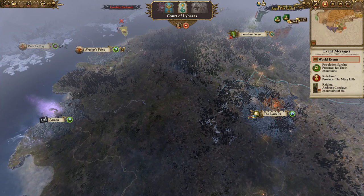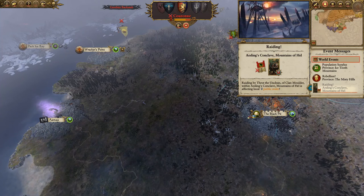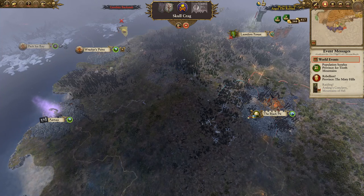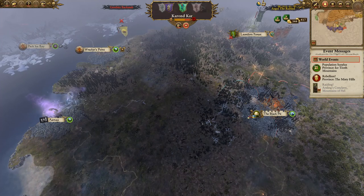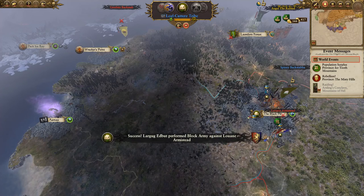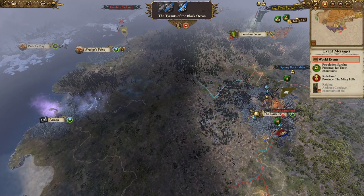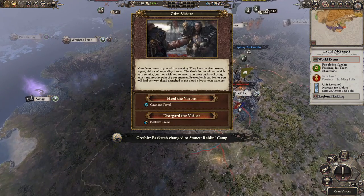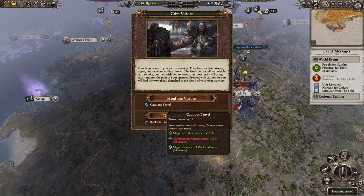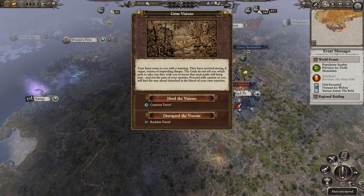There's a Greenskin Rebel Army. And that damn rat is still raiding our thing. What the hell — there's a Bretonnian army in the field. Our seers come to us with a warning: they have received strong, if vague, visions of impending danger.